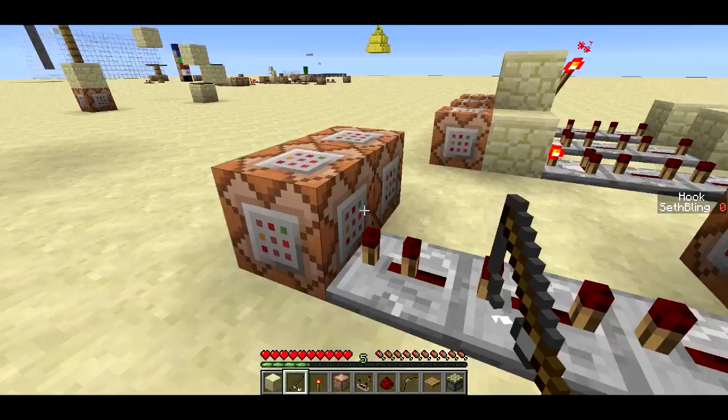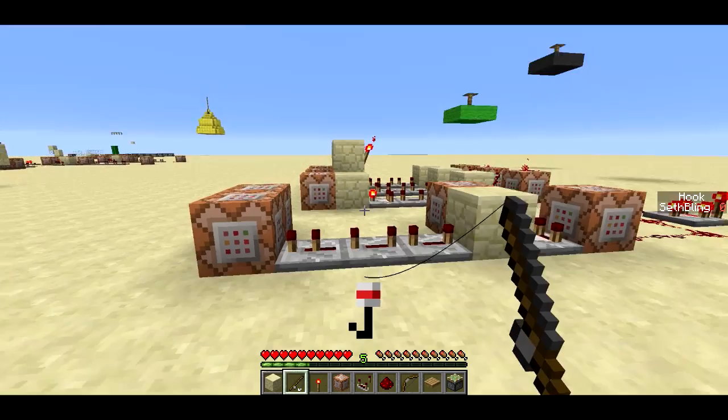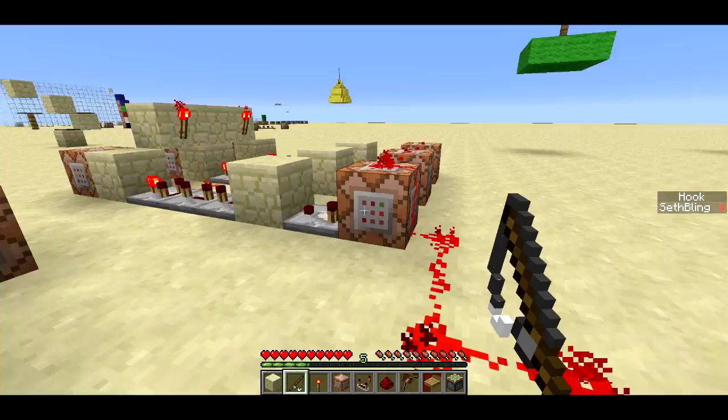That will actually go ahead and give you a new fishing rod called grappling hook. It also spawns a redstone block over there. So when I pull this back in, it spawns a redstone block over there for a second, and that's important to how it works.